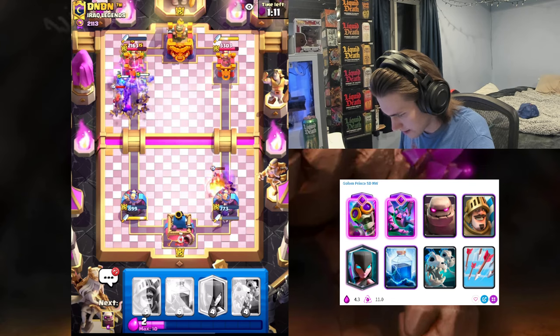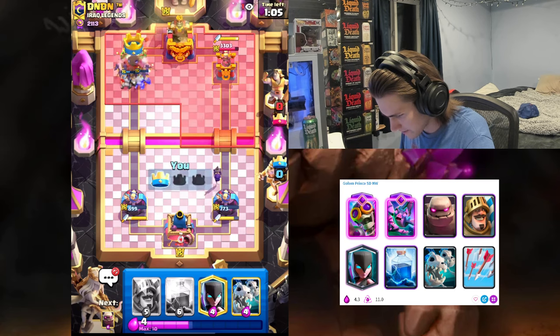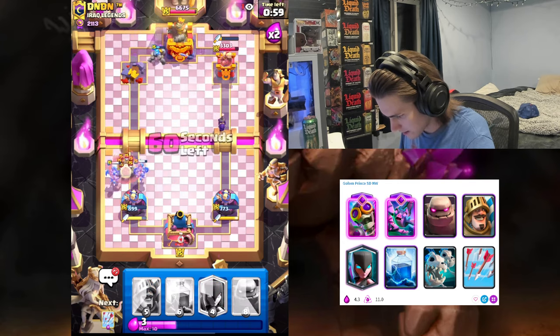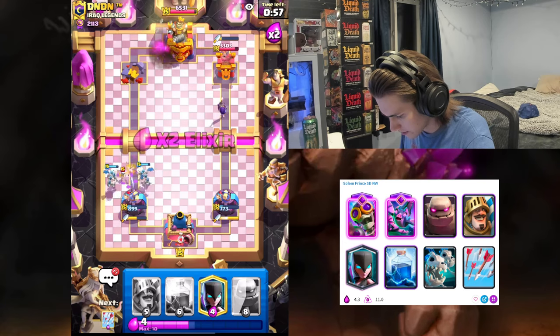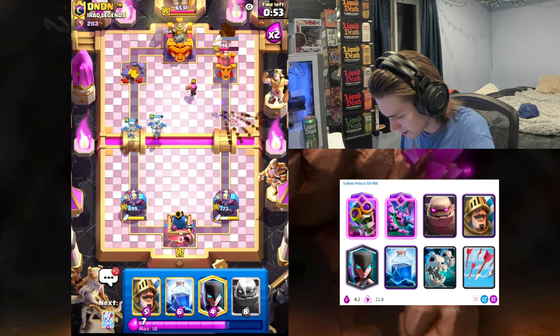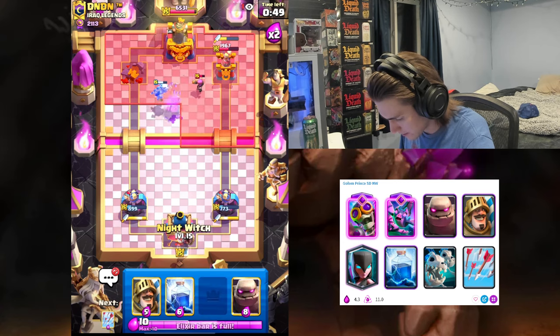We are gonna take tons of damage but we do have a ton of bats. Does he have anything for those bats? We're gonna take the tower. Okay, let's go Skeleton Dragons here to defend — maybe we can just defend our way to a win. That Bomber is getting so much damage — that's huge. Skeleton Drag gets a hit, maybe another one.